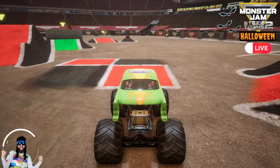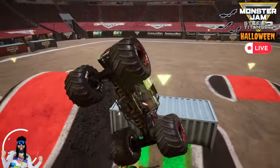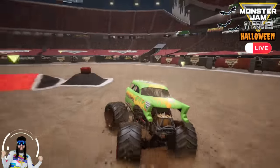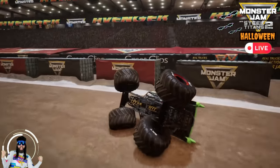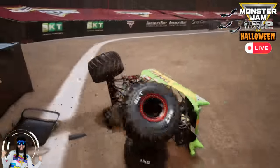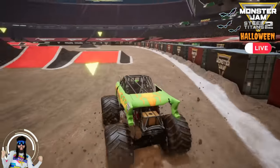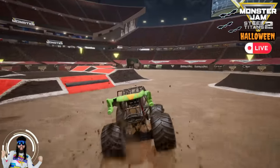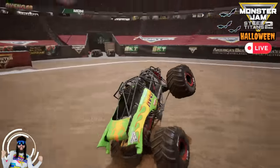Coming up next for Team Mullet, we've got Avenger! Avenger going straight for the backflip box, and he lands it! Avenger gets some nice air, gets a bicycle and slams into the wall — let's see if he can power out. Avenger is back up! He lost a lot of time there. Going for a sideways backflip, and he gets the landing!